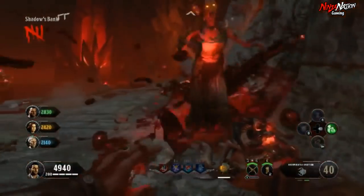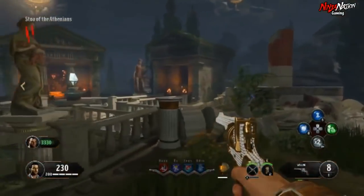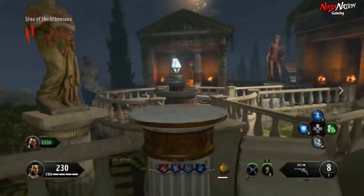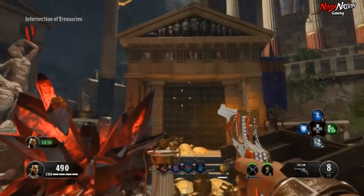Since this altar's location is down by Pack-a-Punch, you're again first gonna have to make sure you picked up the Golden Bridal, which can be found in either the Stoa of the Athenians or the Intersection of Treasuries. When you pick this up, a boss will spawn in and you have to kill him.